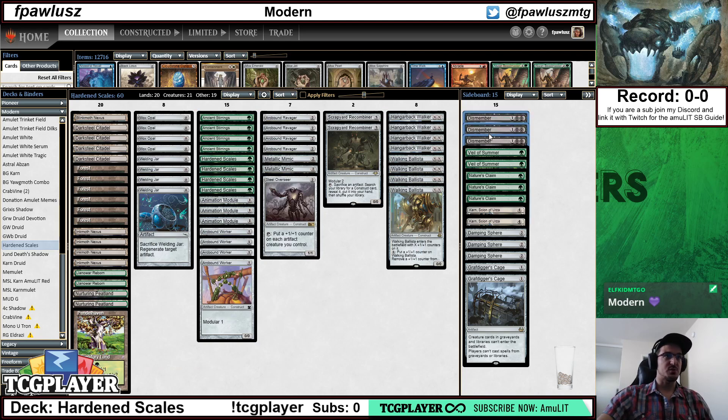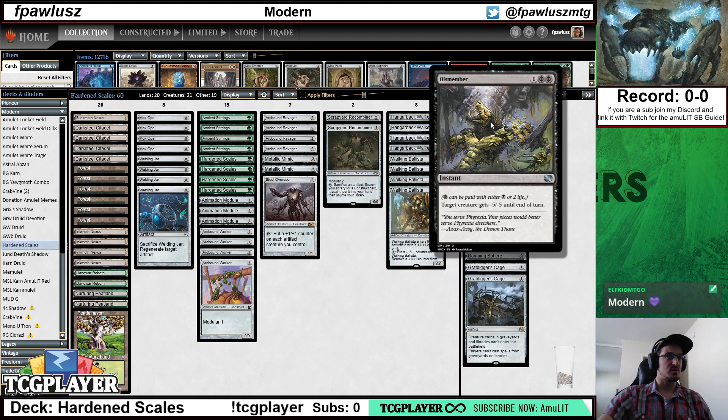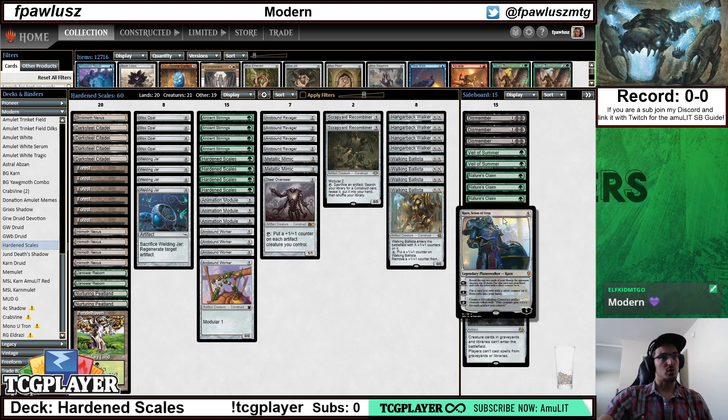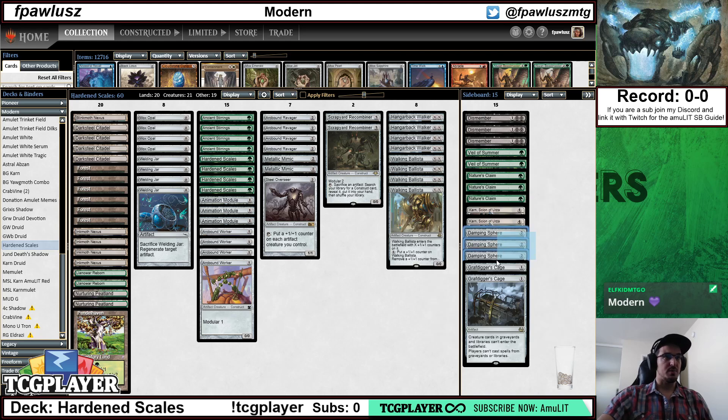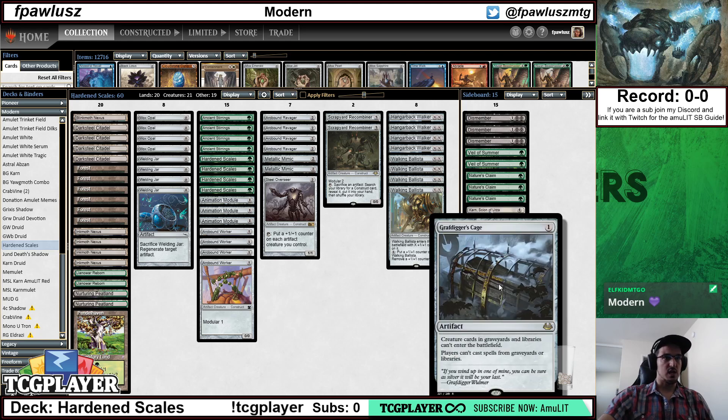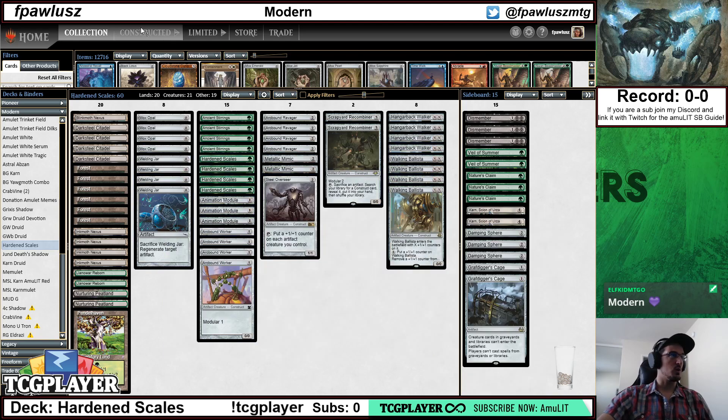The sideboard has removal against decks like Humans or Shadow with Gurmag Anglers. Veil of Summer against discard and control decks. Nature's Claim because Stony Silence is effectively unbeatable for us — and Karn as well, though this doesn't answer Karn unfortunately. Karn, the Great Creator as our grindy engine card — a planeswalker that accrues value every turn. Damping Sphere against Amulet, Tron, and Storm. And finally Grafdigger's Cage against graveyard strategies and Storm.